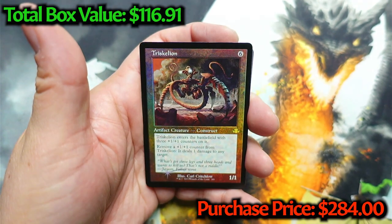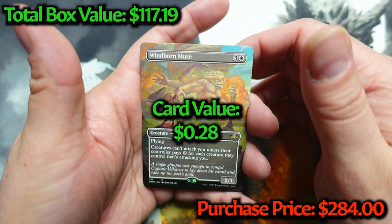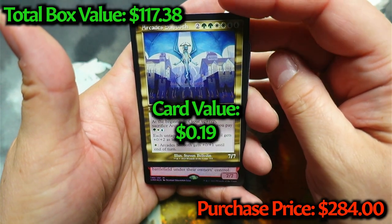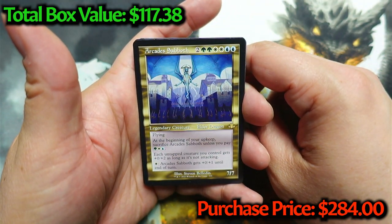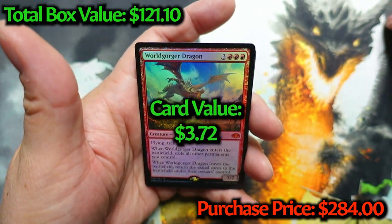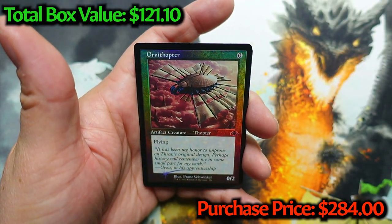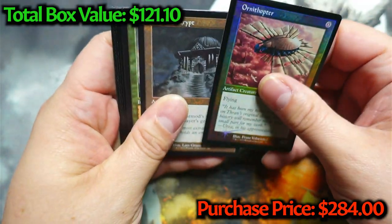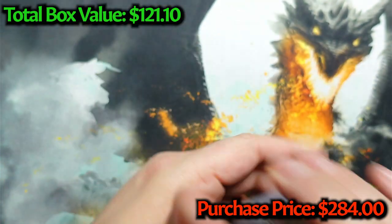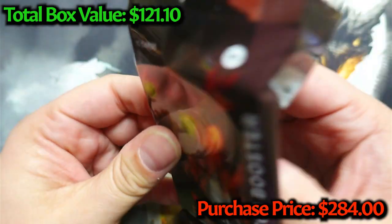Another Triskelion. Windborn Muse — that's a nice one. Arcades Sabbath — nice, old Elder Dragon Lord. Worldgorger Dragon for our fifth Mythic — very nice, lovely. I've seen the full art on that one, I would love to pull that one. Ornithopter, Tormod's Crypt, Mountain, Man of War. There are also some uncommons in here that are worth a pretty penny. We've got five packs left — can we pull one of the big dogs? Can we pull a Force of Will?